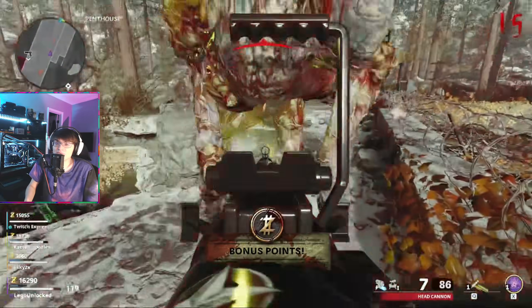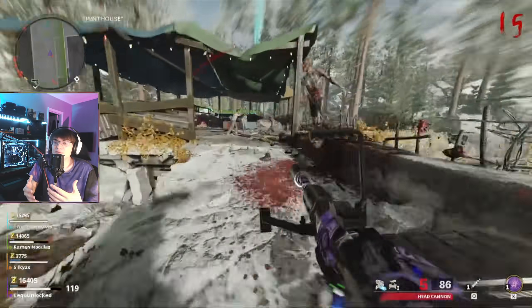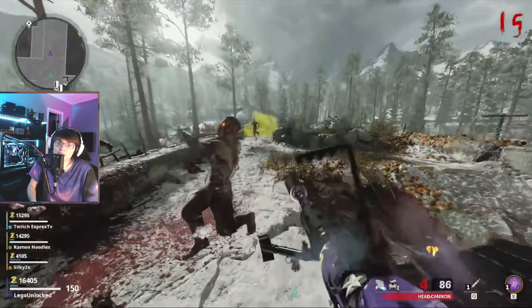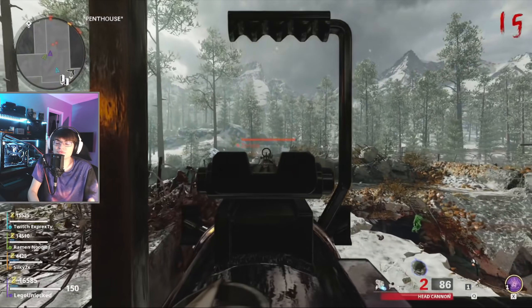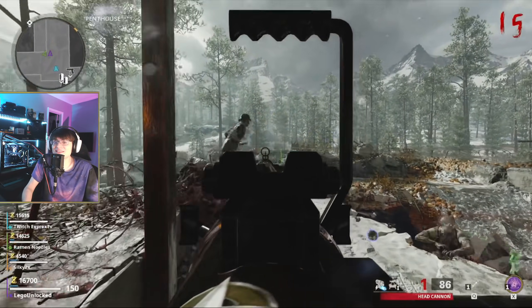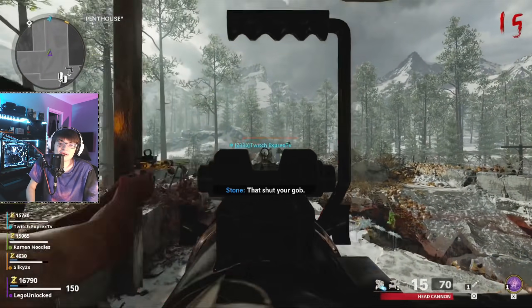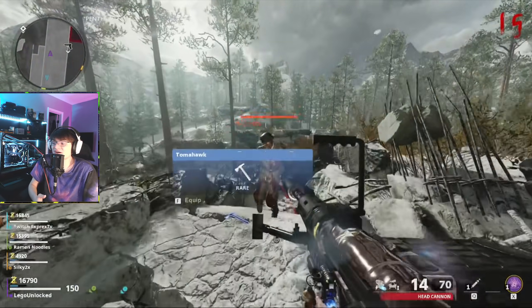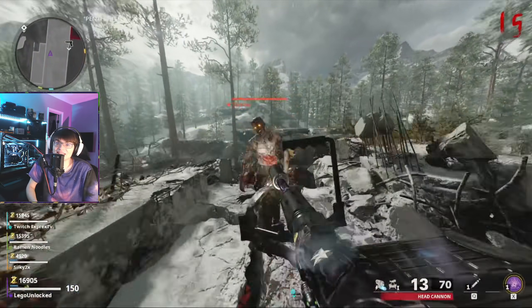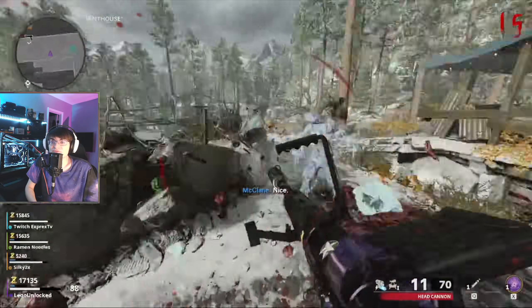I don't think the snipers need to do any more damage — I think they're at a really good spot. But I do think they could be massively improved and we'd see more sniper gameplay in Zombies if they took that penetration level from three and moved it up to six or maybe eight, or it could even be upgraded when Pack-a-Punched. When using the weapon unpacked it could penetrate a total of two to three zombies, and then once you pack it they could up it to a total of eight zombies or something like that. That's really my hope for a sniper buff and it's something I've been asking for for a while.